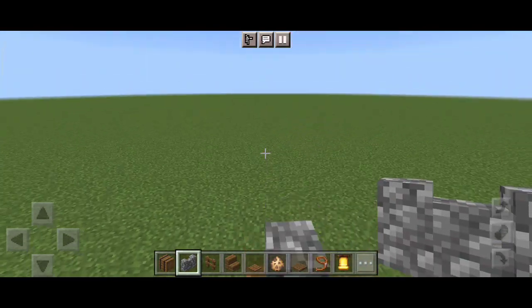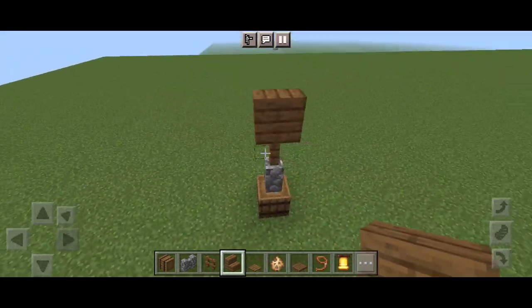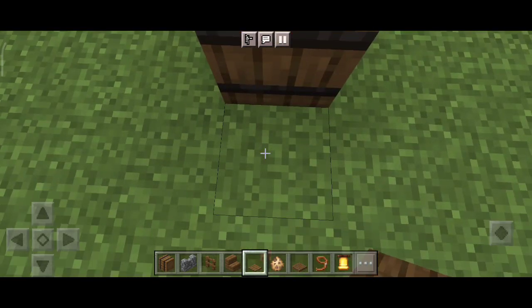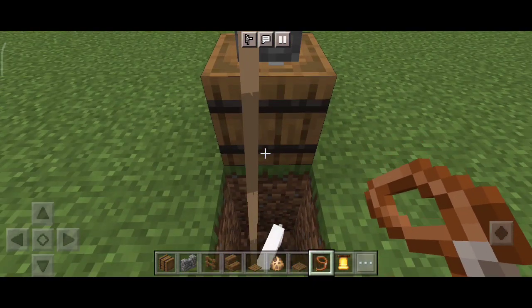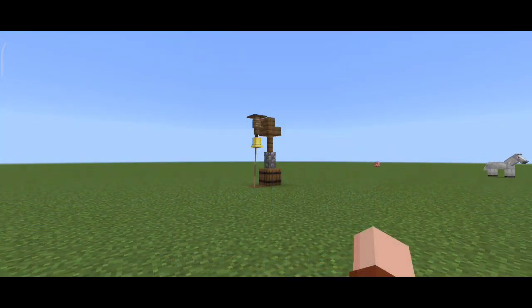At number 4 we have villager bell. First of all put a barrel and then a cobblestone wall on it. Now put a fence and then a stair on it. Now go to the back and put another fence, then put a pressure plate on it. Now dig two blocks down and spawn a cat, unleash it with lead and attach it to the fence. Now cover that area with a trapdoor and put a bell on the fence.